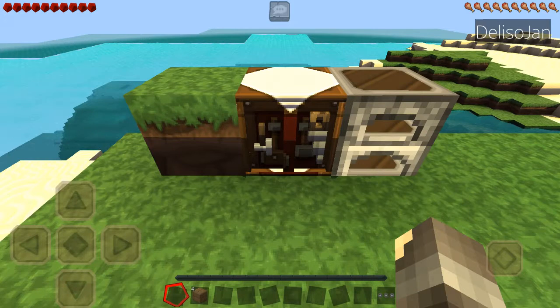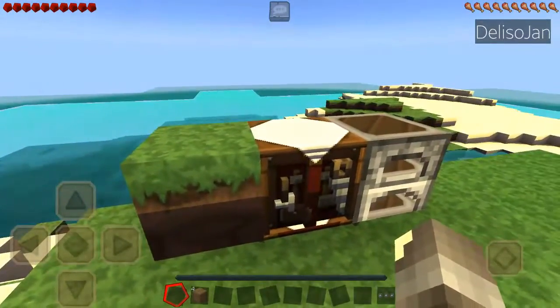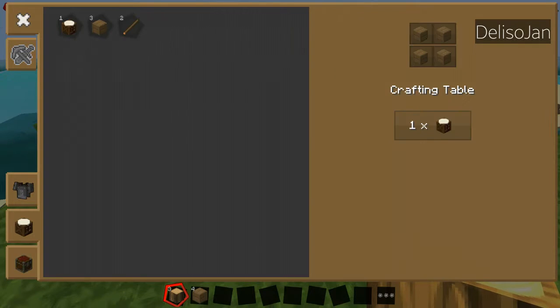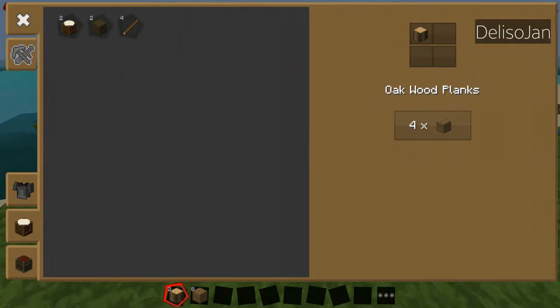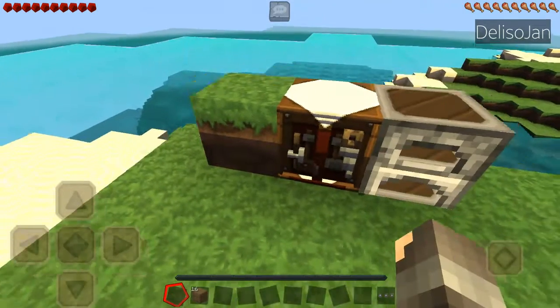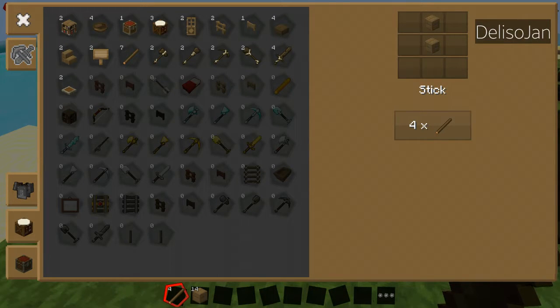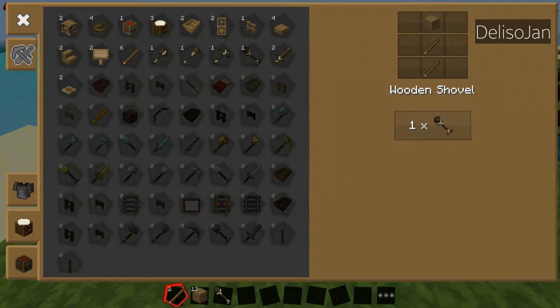Let's get some more wood for a minute. There you go, I have a new bunch of woods. Let's grab some more. Stage two of our survival is to get more resources like stone.